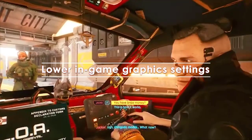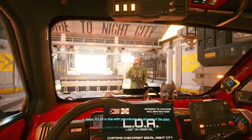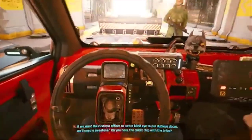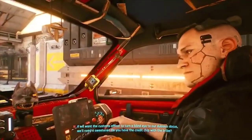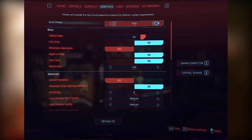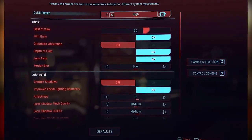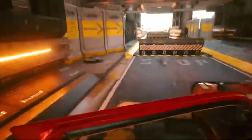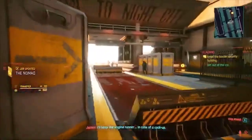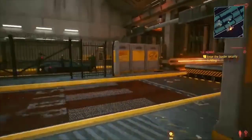If Cyberpunk 2077 continues to lag, stutter, or show frame rate drops even if your PC meets the specifications, the next step is to tweak some game graphics settings. The exact settings you need to change depend on the hardware components you have. If you currently have the game on high settings, consider changing some items a notch lower and observe how the game runs. Try Google search to find the best possible settings for your specific build. If you prefer maximum performance over graphics quality, use the lowest settings instead. Some players also noticed that switching from full screen mode to another display mode eliminates slow frame rate on their system.